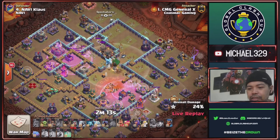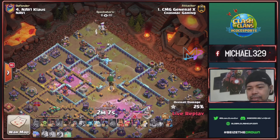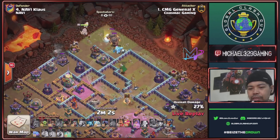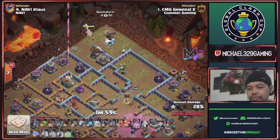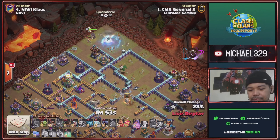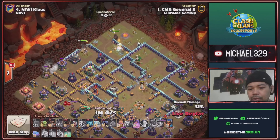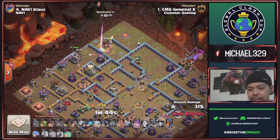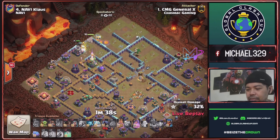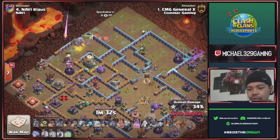Enemy CC is combination of ice golem and rocket loons. Send archer to lure this enemy CC, send e-titan for this enemy CC takedown. Send queen, super wall break to access this eagle compartment — queen and e-titans will take this ice golems and rocket loons. Send king, another super wall break will open this lower left side walls. 32 percent done — using his bleacher and heroes, queen will snipe this eagle.